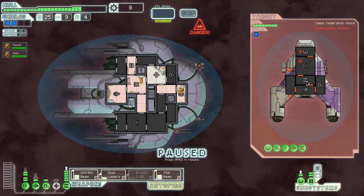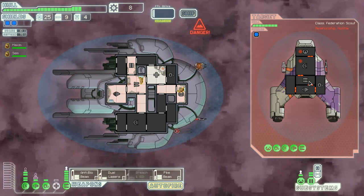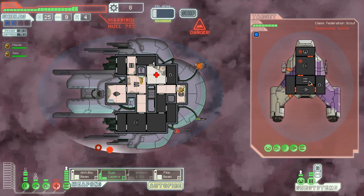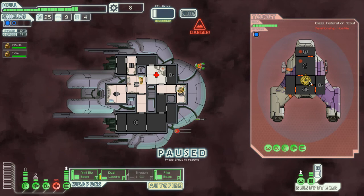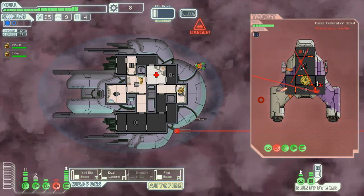Let's attack! We want the second our two beams can go, we want to be able to fire them. Dual lasers, pike beam — pike beam right there. Anti-bio beam right there. We will not accept surrender.